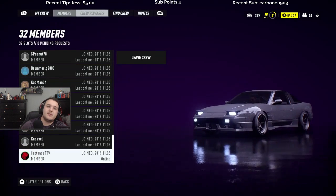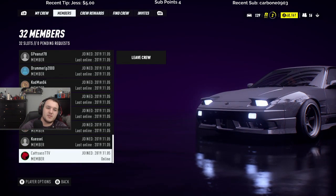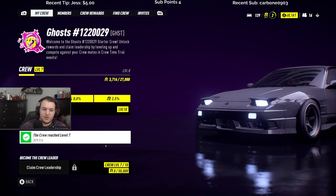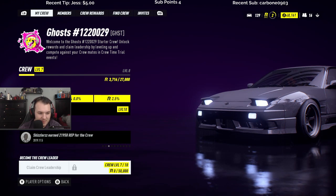Let's do it — 32 members. That's really cool how they automatically load you up with people. This guy earned 21k in rep for their crew — 4,000, 2,000. Geez, he had to do like five or six races. Claim crew leadership, become the crew leader.